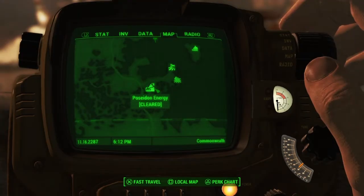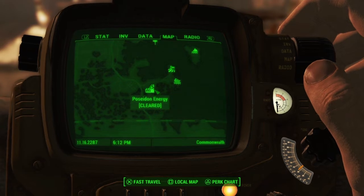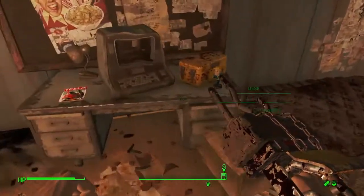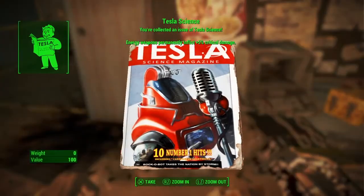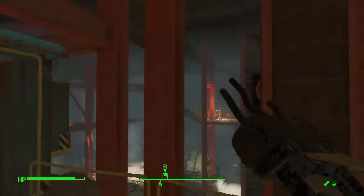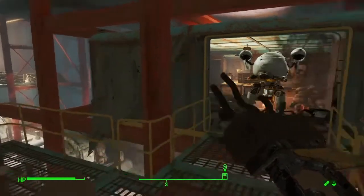Here at Poseidon Energy, be careful - there are a lot of enemies using snub-nosed .44 revolvers that hurt a lot. In the main building, in the room where you find Cuddy who is in power armor, you will find the next bobblehead - you'll also find a magazine just next to it. It's a pretty hard area to miss - you'll get the Endurance Bobblehead and then a Tesla Science magazine.